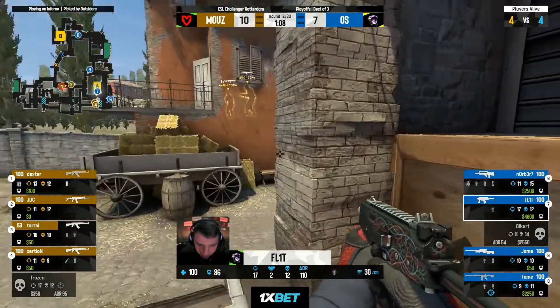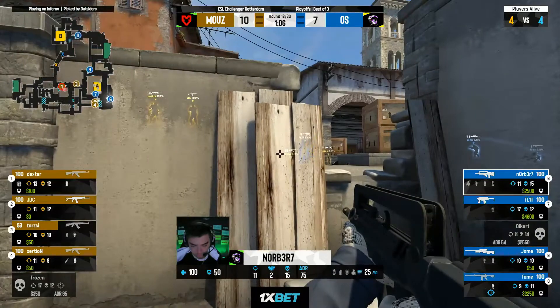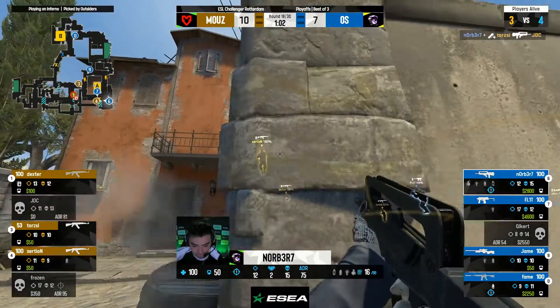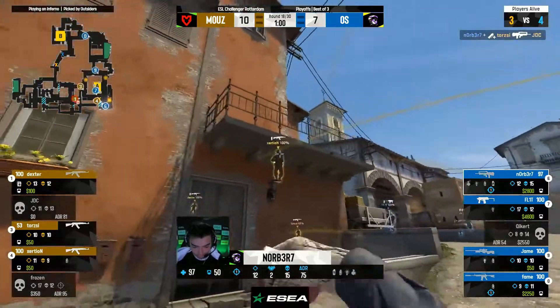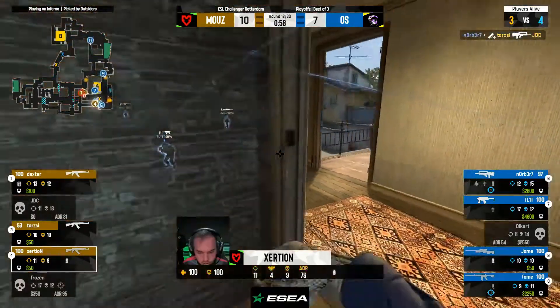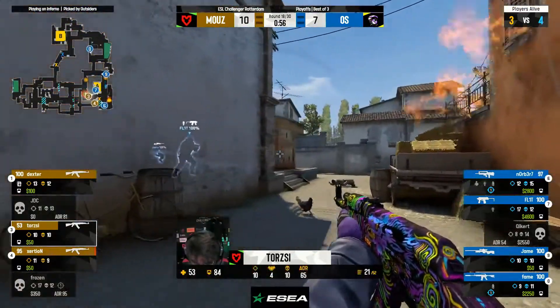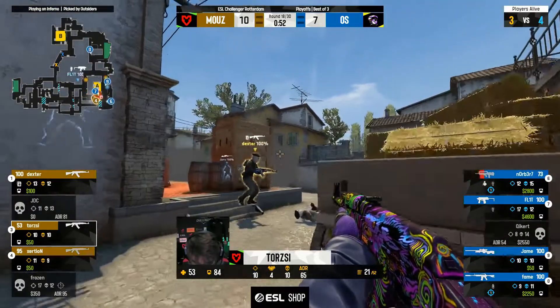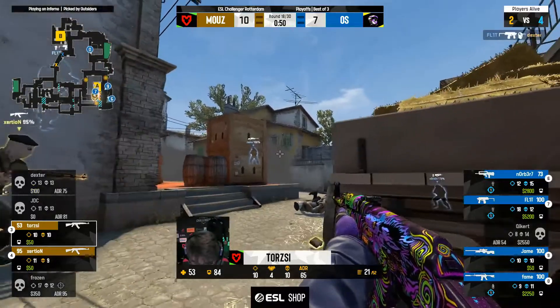The second player in the bomb site is Flit with the MP9 — he's the unknown entity. Jame's even here with the AWP, considering going for the info. Norbert in pit though — he's come up with one, repositioning as well, nice and central to slow down Xersion. Can't peek off that now. Torsie starts to accelerate, trying to find a player. They spot Jame but can't find the shot — he's playing around that smoke.